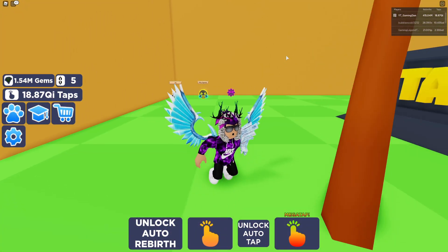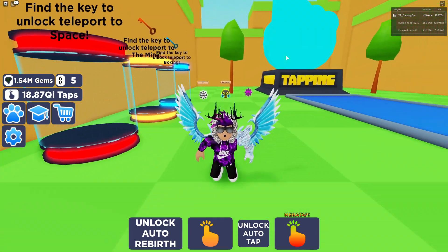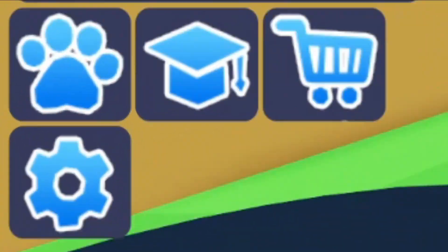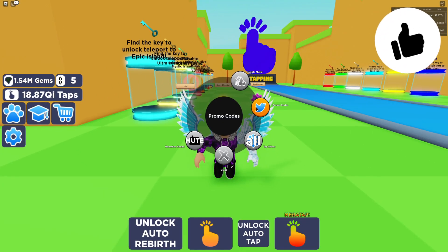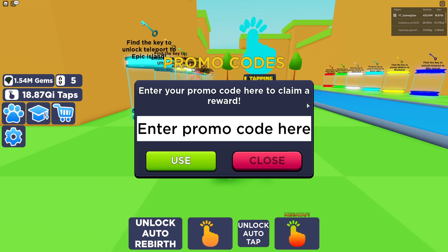If you don't know already, in Tap and Simulator to claim codes, go to the left where the cog icon is, click on that, then click on the Twitter icon. Then the code menu comes up. These codes are in random order, so let's just get into it now.